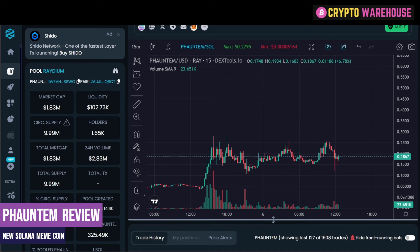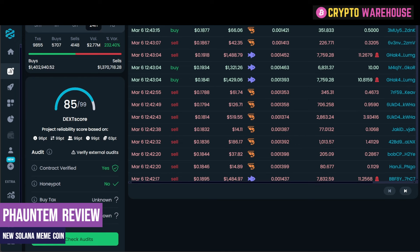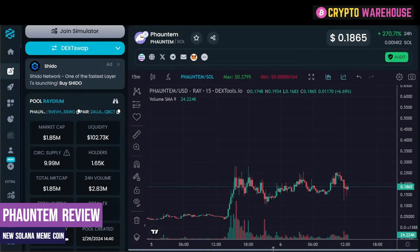This is unusual — normally you see tokens with billions and trillions in supply, so 9.99 million is novel, though not unique. We've looked at Trump coin which also has a small circulating supply. Another surprise is the DexT score is 85 out of 99. Normally with a coin that is only 10 days old this would have been 20 to 25, with lots of red flags and elements of the project not yet covered or updated. But 85 out of 99 — I cannot fault it at all. There is even an audit from Quick Intel in which the contract has been verified, it isn't a honeypot, the tax is zero, and it hasn't been blacklisted.